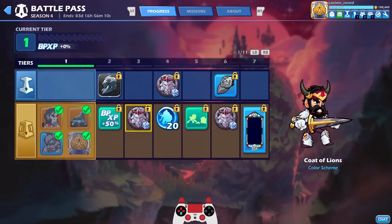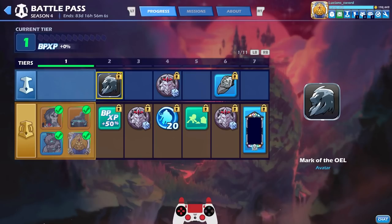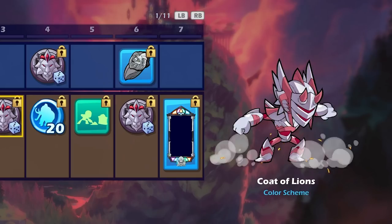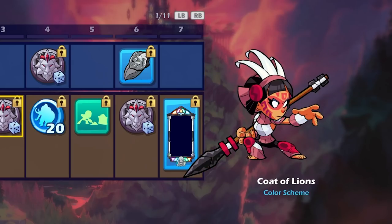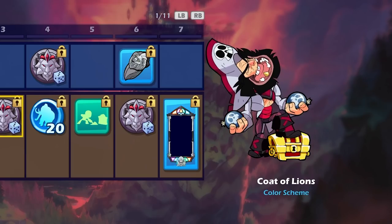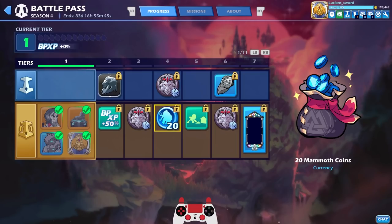As you complete missions you're leveling up tiers. Even on the free track you get quite a bit of stuff. Every time you see the lion symbol you get a Coat of Lions color, which looks so cool — for a random legend — and all the way at the end of the battle pass you can get it for every legend if you buy gold tier. I love the color scheme: silver and red, beautiful.